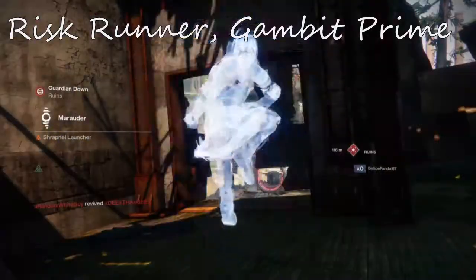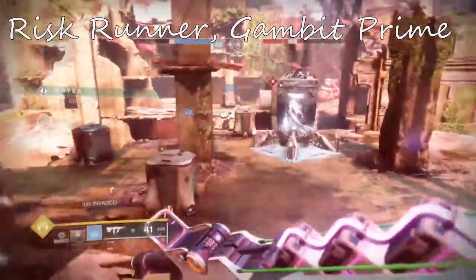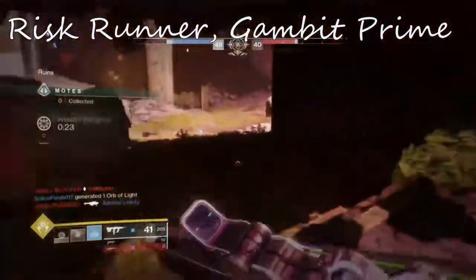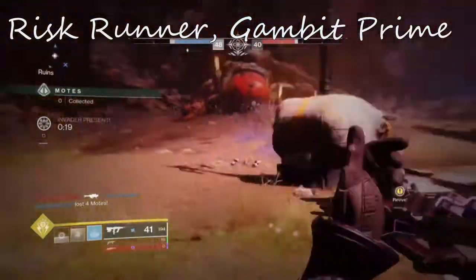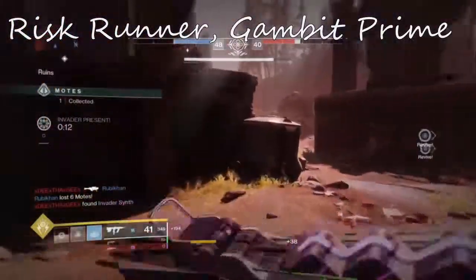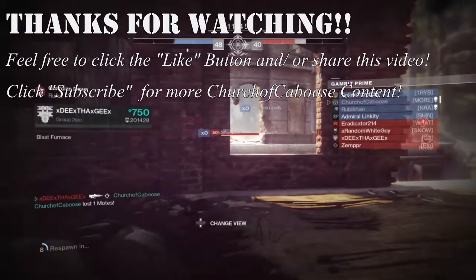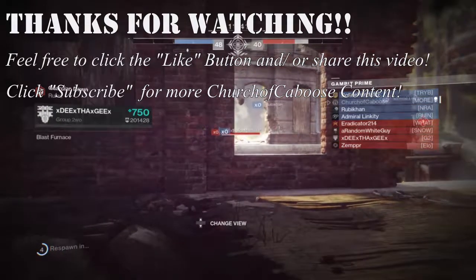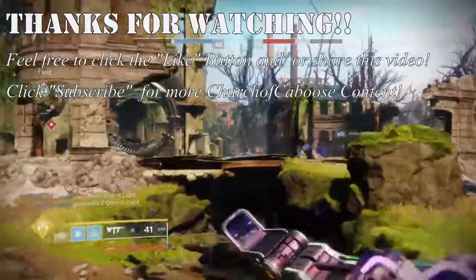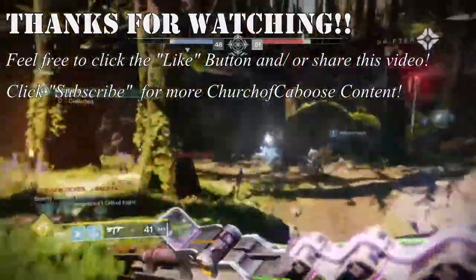Thank you guys all so much for watching, I really appreciate it. We all try and find what guns work best for us in what situations — DPS and all that goodness. I hope this helps you decide if it's worth using Risk Runner and trying to get that catalyst. I would not recommend using this gun as much in PvP unless you can consistently get Super Conductor active, because it wasn't working as well for me compared to something like Recluse, the Aikilos SMG, or Huckleberry. That's just my opinion — I'm also not a PvP god. Anyway, thank you guys, I'm Church of Caboose and happy grinding y'all.